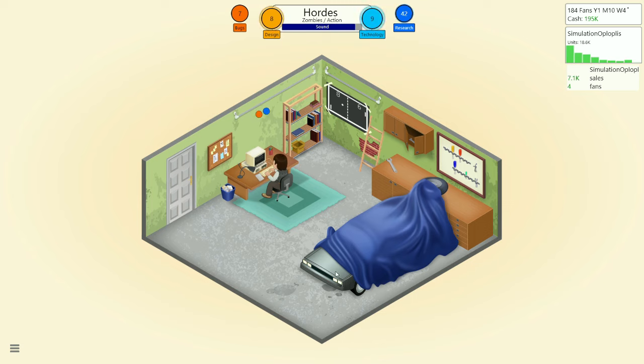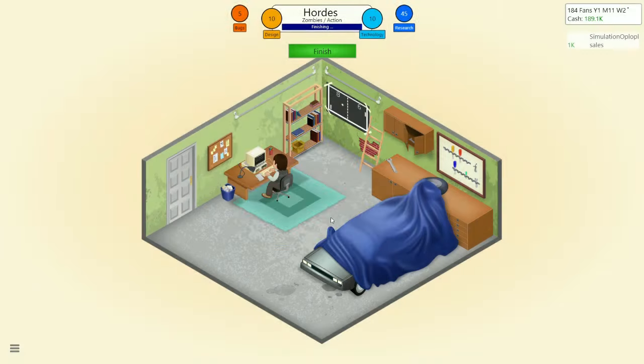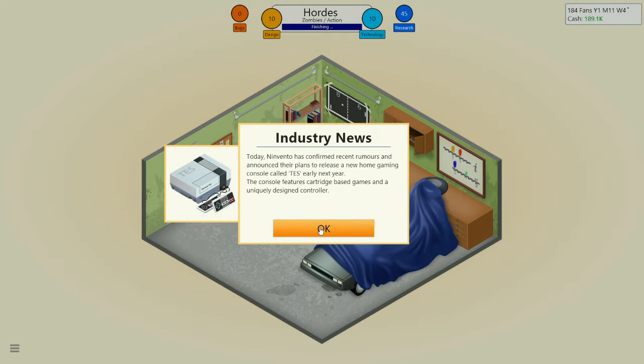This isn't Silent Hill at all, but okay — get rid of the bugs. Now I can actually see my cash. Once you get to a million you can move to a better office instead of your garage. Okay, we can release — the Tez is going to be important to get.